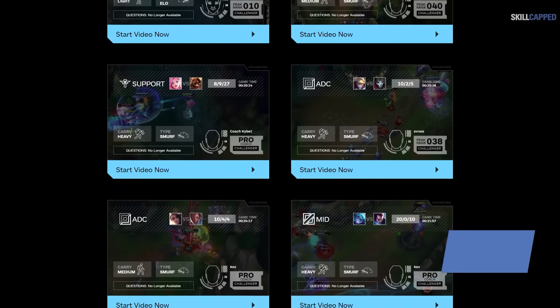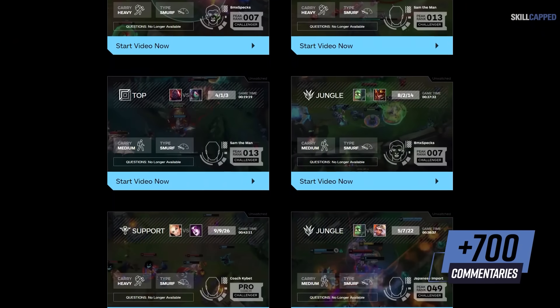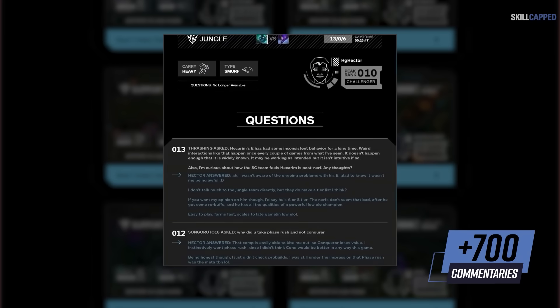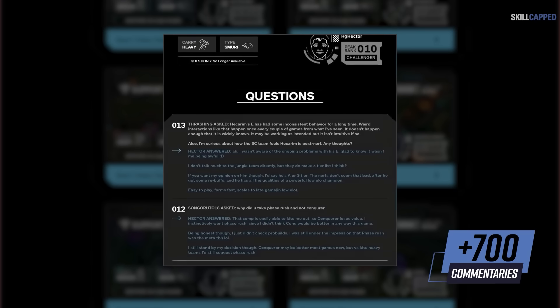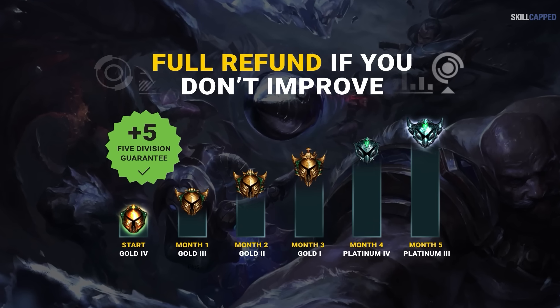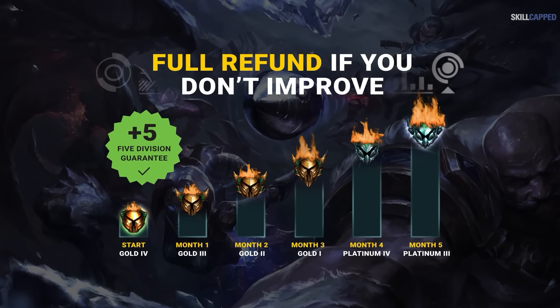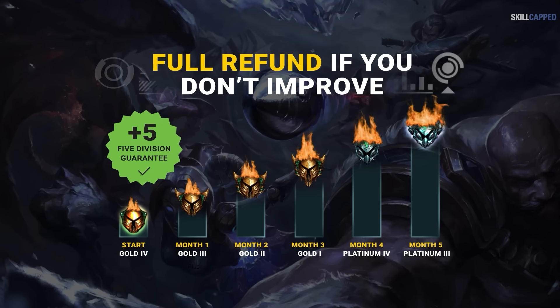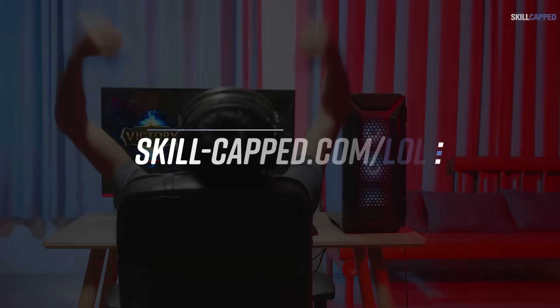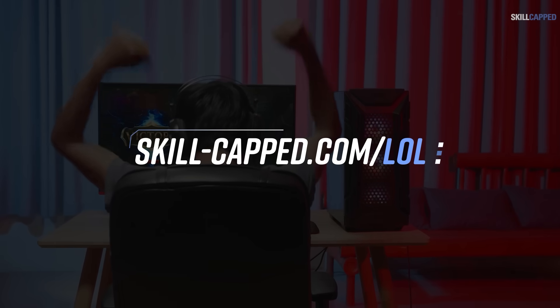If all of this wasn't enough, we haven't even touched on our catalog of over 700 smurf commentaries, where a challenger expert shows you how to climb out of your rank and you're guaranteed to get any questions answered by them directly. Not to mention, we're the only service to offer a rank improvement guarantee — if you don't climb at least 5 divisions while actively using Skillcapped, you can claim a refund, no questions asked. Head to skill-capped.com and get the rank you've always wanted. Link in the description below.